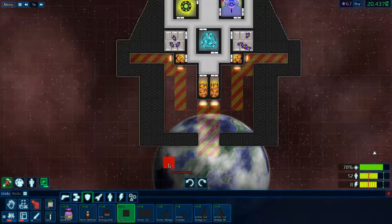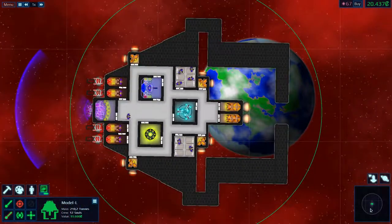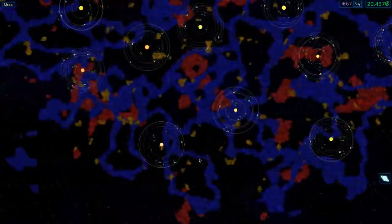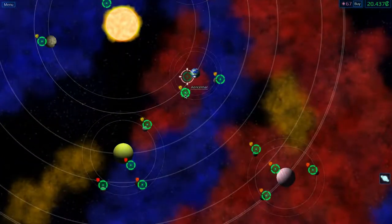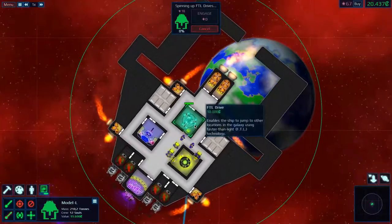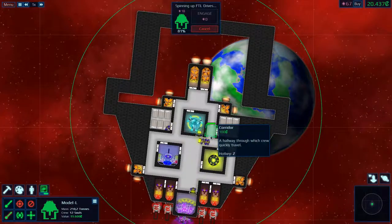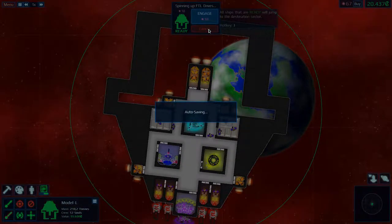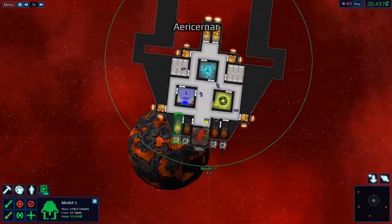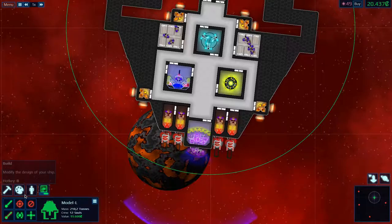Alright, I guess this is going to be it for now — let's move on to the second part. Let's use the FTL drive. Now we can see the space map — it's quite large in this game. We've got a lot of cleanup to do, so let's start with this galaxy next to us; it's an amateur level so we should be able to do that one. Let's charge up and engage. Alright, we have arrived.